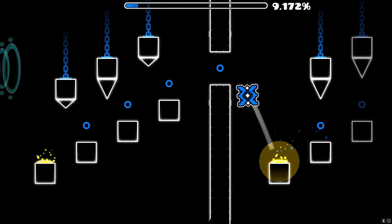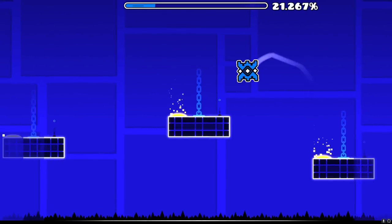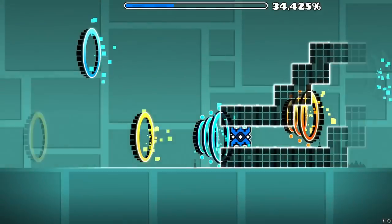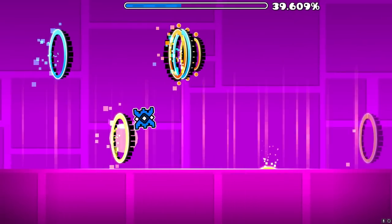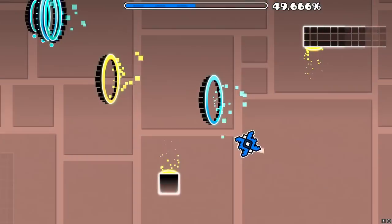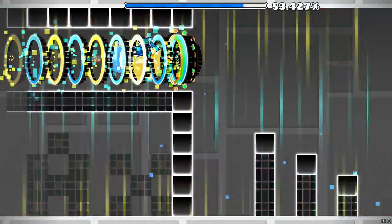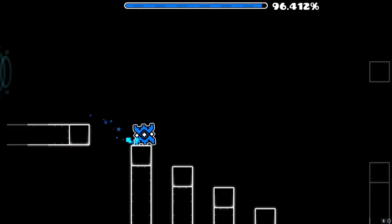We start as a cube, which I believe we're going to be playing as for most of the level. So far it's a mixture of mostly cube and a little bit of ship. There seem to be a lot of jump pads in this — I'm probably just going to turn every jump pad into a timing. Same for gravity portals; I think I could make them into timings, maybe add a bunch of orbs and spikes you can potentially crash into. It's just a mixture of pads and portals, cube and ship in a tight corridor.